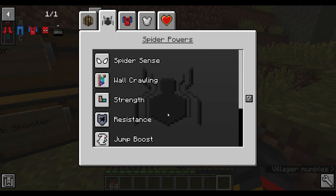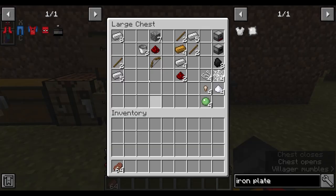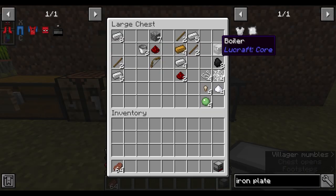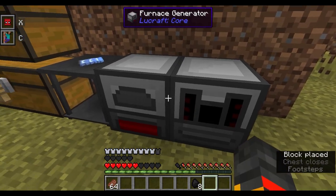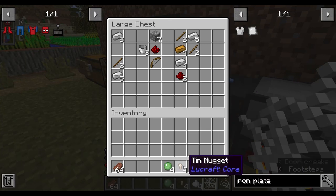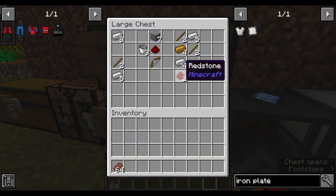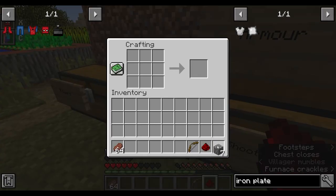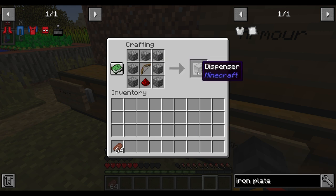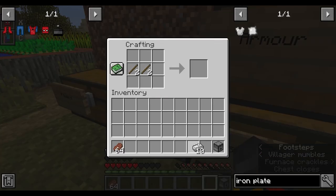The suit doesn't give you any extra abilities on its own — those come from the spider powers. Next I'll show you how to make the web shooter. First, get a fence generator, a boiler, and coal and start it cooking. You'll need four string, four cobwebs, four sugar, 14 nuggets, and four slime balls. Also make two hammers using a dispenser recipe.